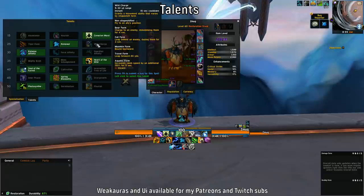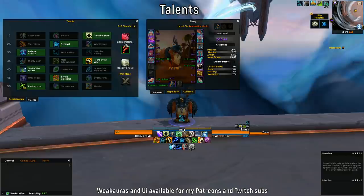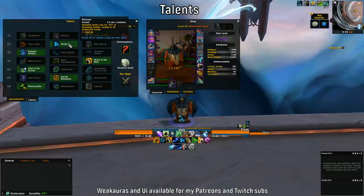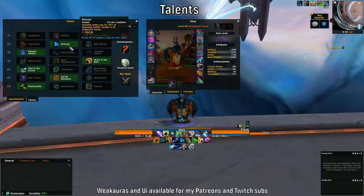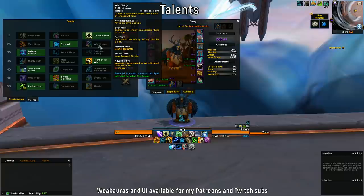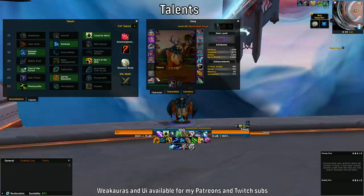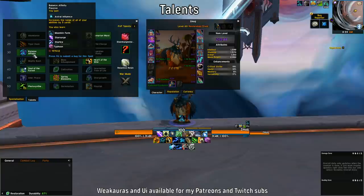For the second row you would either play Wild Charge or Renewal. In a lot of dungeons I actually like to play Renewal because in the first season your stats are low, so a 30% instant heal to yourself every one and a half minutes can be very nice. But Wild Charge is also very good because you could miss out on a bit of damage if you play Renewal — for example if there's something you need to dodge, you'd have to run out, whereas Wild Charge lets you jump back in in Boomkin form. Either one is a good pick for the first season at least.